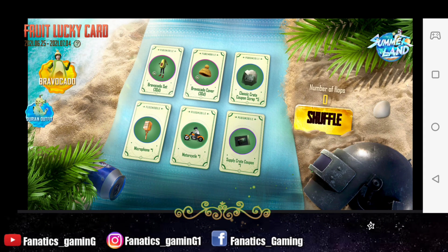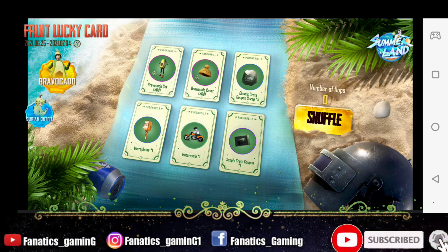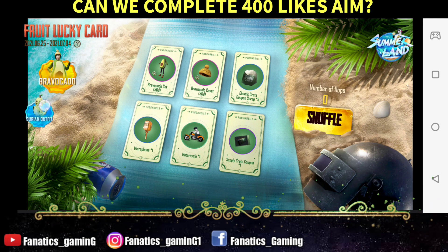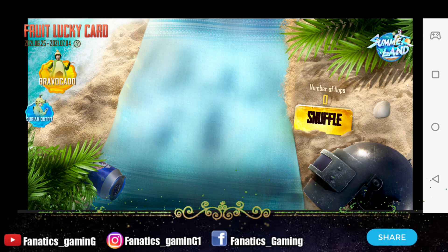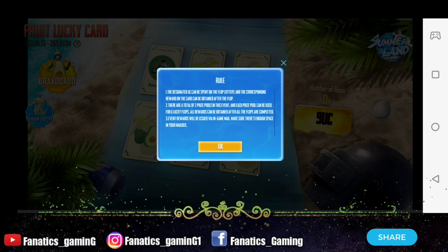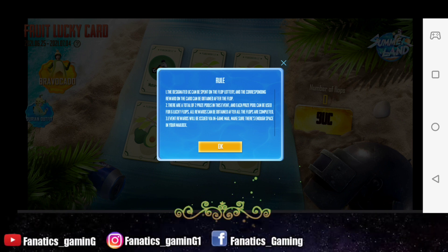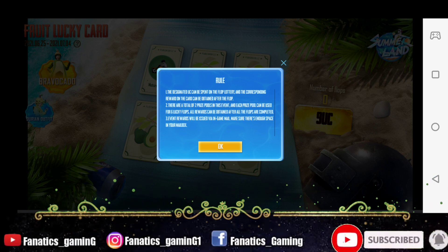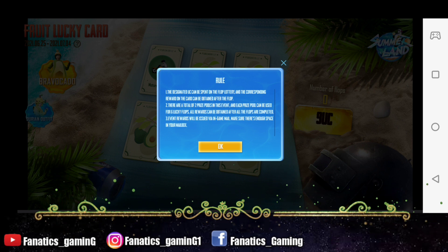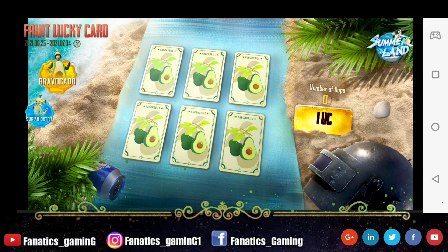In this event you can see two sets of cards. If you look at the Brovecardo, you will see one set of cards, and if you look at the Durian outfit, you will see a different set of cards. Each card is made up of rewards — some of them have popularity, some have classic coupon scraps, and some have outfits. What you have to do is shuffle and tap: all cards will be shuffled face-down and you have to choose one card from them.